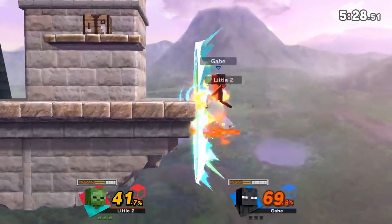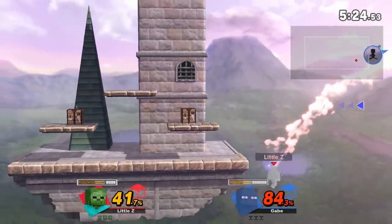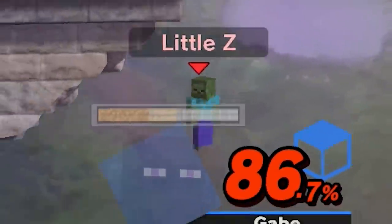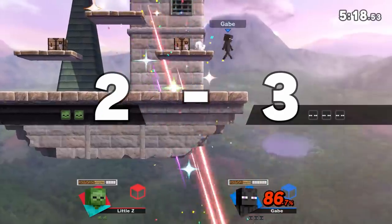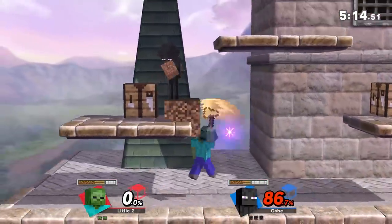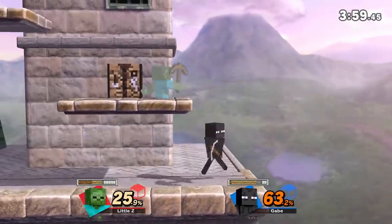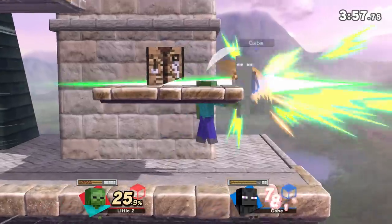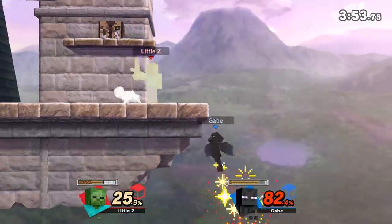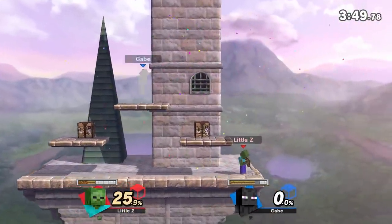That fall — why didn't that spike? Can I get the edgeguard? I'm coming out to meet you! The problem with Steve is because he's so good at edgeguarding, I just want to do it all the time, and then I haven't given myself enough time to learn his recovery properly. Can't recover high against Steve! Can't recover low against Steve! You can't jump get up against Steve! I'm covering everything.